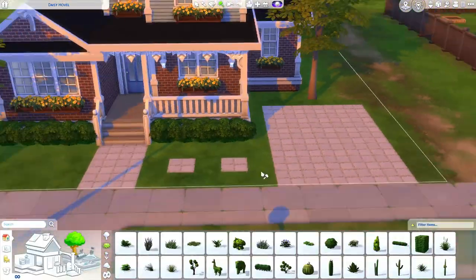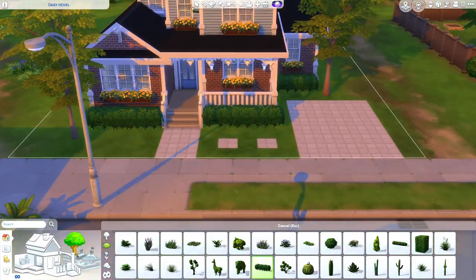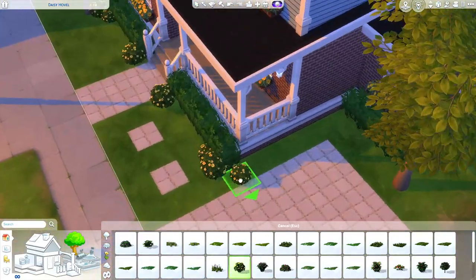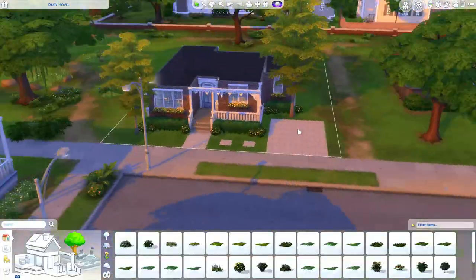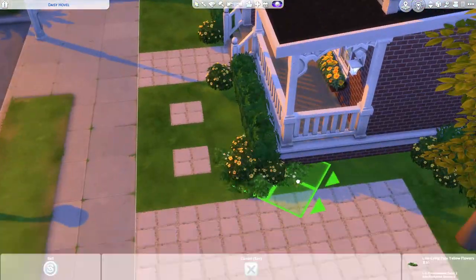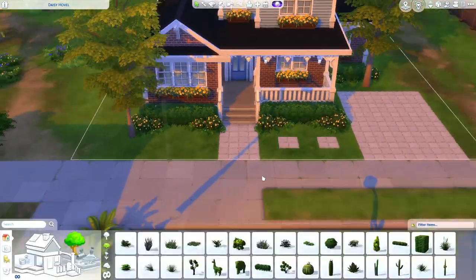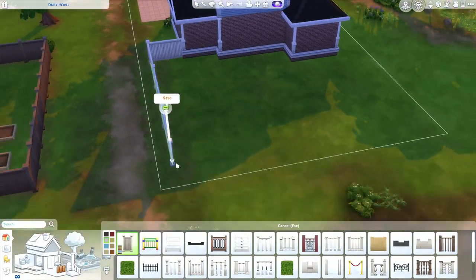Even in real life, there's a house down the street from me — we don't have many two-story houses in my neighborhood — but it has the brick on the bottom and the blue paneling on the top, just like that. Different shape but the colors are just like that and I think it's so pretty. I ended up using these yellow flowers; I think blue and yellow really complement each other, especially on houses.